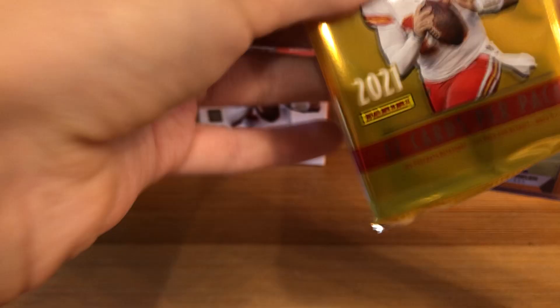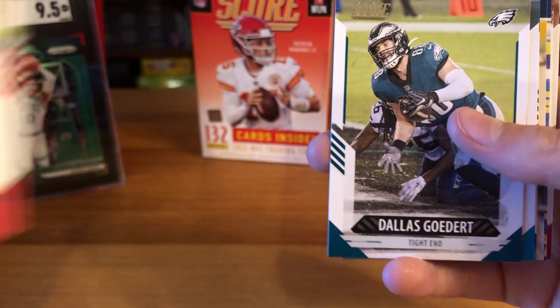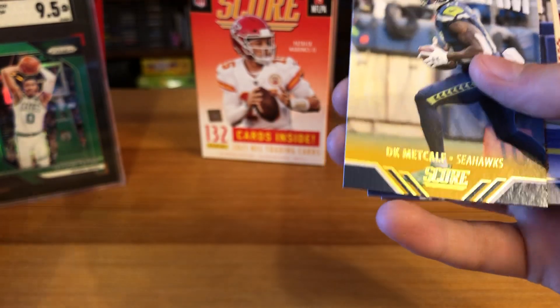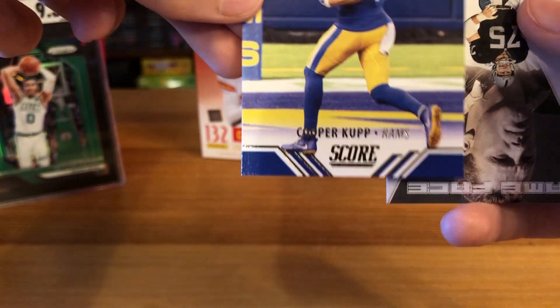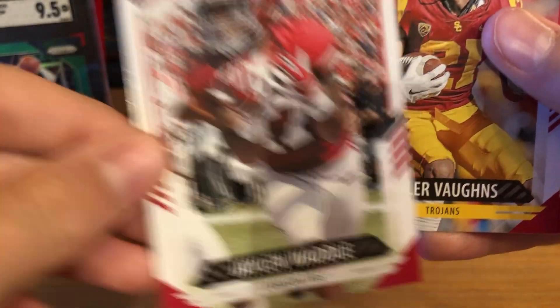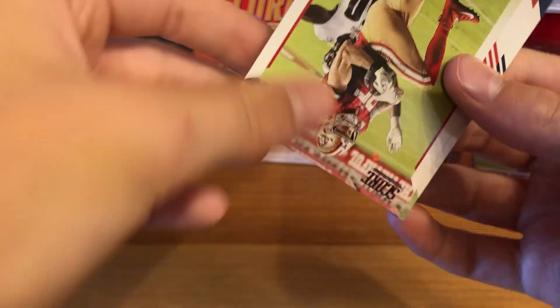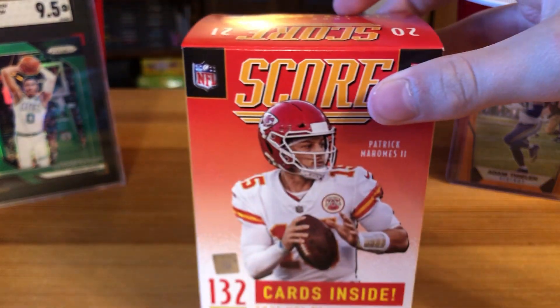Last pack of this huge Score blaster: Devin White, and I think another parallel back there, Dallas Goedert, Mike Gesicki, Darius Leonard, and a nice yellow parallel Score Team DK Metcalf! Cooper Kupp Score Team, Game Face Howie Long, Jalen Waddle — pretty good rookie — Tyler Vons, Patrick Surtain the second, George Kittle, and Phillip Lindsay. That is the Score blaster done!